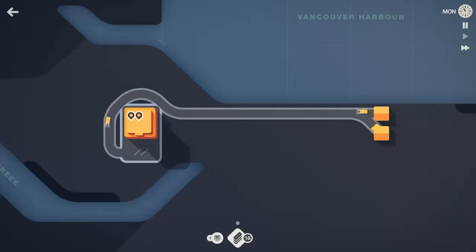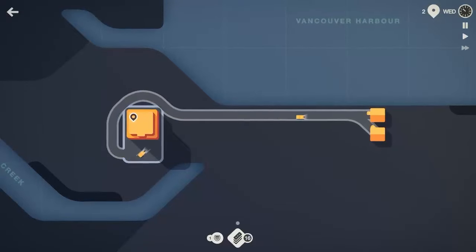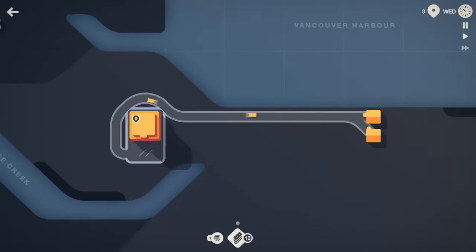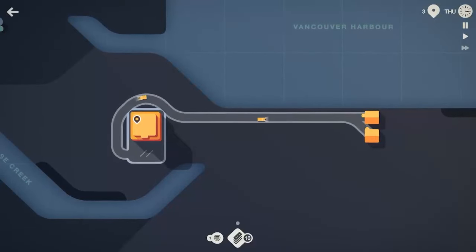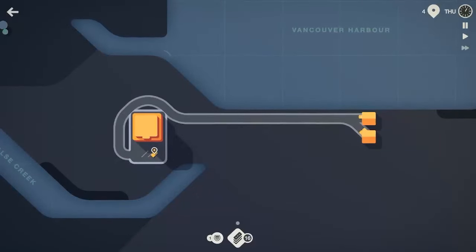Similar to other Mini Metros and Mini Motorways we have played, we need to move the cars from their house to the grocery store. They've got to pick up their groceries and drive on back. If too many groceries build up and the store needs to close because there's just piles and piles of apples everywhere, then we fail. So our goal is to make sure those apples don't pile up and these people can get them back.